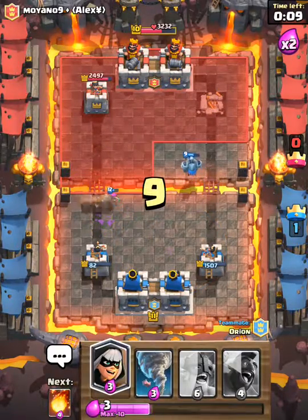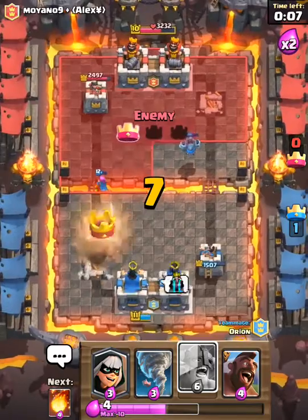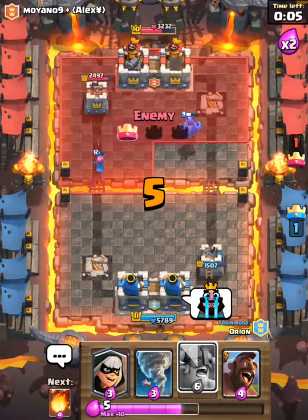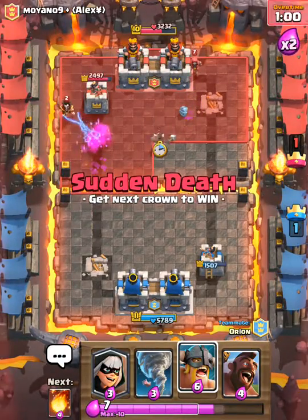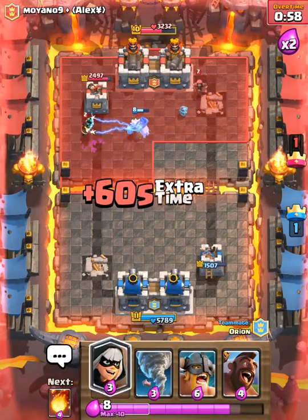Like the Goblin Gang — for example, you saw that they used to have two Spear Goblins, but now there are two as well. How do we pull this one together?